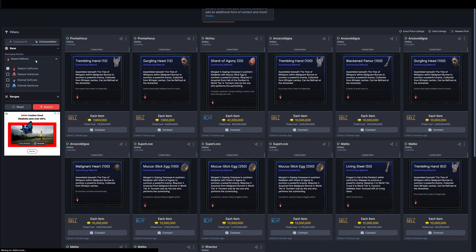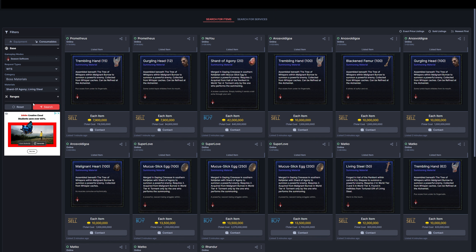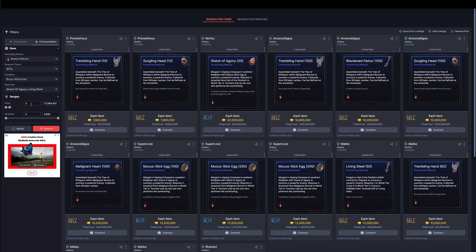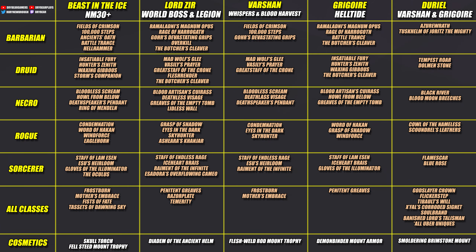What you can trade is yellows that might have really good rolls on the stats. And most importantly for Season 2, you can buy and sell the materials you need to summon the bosses in the end game: the exquisite blood that summons Xeer, the mucus slick egg and the shard of agony that summons Duriel, the living steel that summons Gregor, the malignant heart that summons Varshan, the distilled fear that summons the Beast in the Ice. You can trade all that extra gold from the gold increase in Season 2 to summon more bosses and target farm the loot you need. I made a quick handy dandy one sheet that goes over all the classes and all the end game bosses and what items they drop — I'll leave a link for that down below.